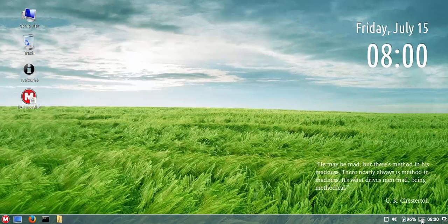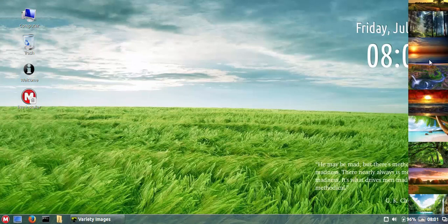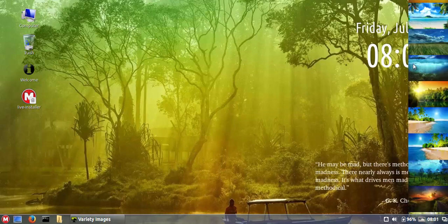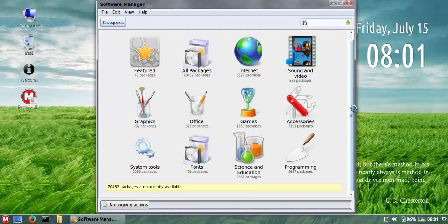The clock, calendar, and quotes on the desktop are controlled by the wallpaper changer, which has many options. I've included the same default background pack as the Ubuntu release last month. I'll update some of these — a few will be removed and new ones added. The default software manager is the Mint software manager. In live mode it takes a while to load, but it's very easy to use, and there are more than 70,000 packages available.